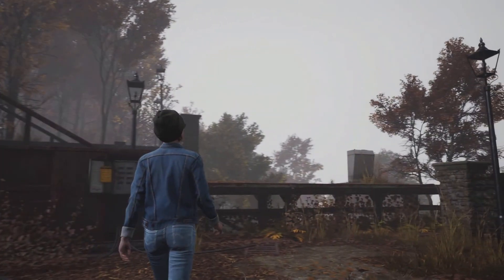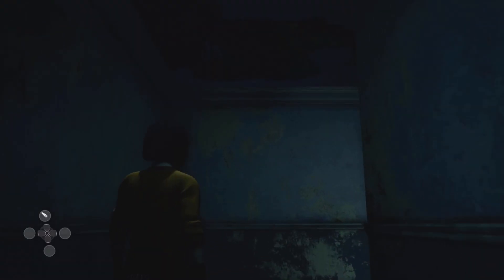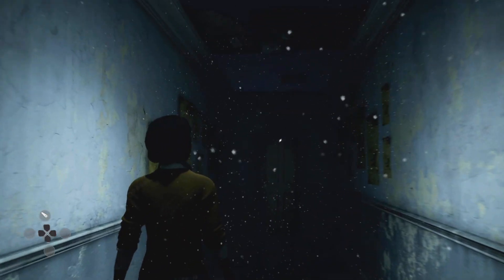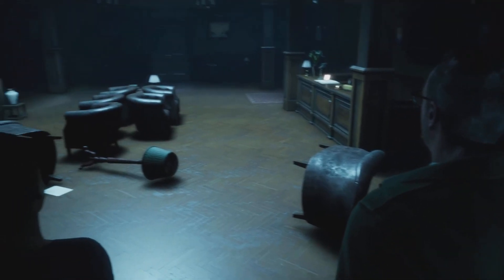In The Devil in Me, we make use of a range of mechanics new to the Dark Pictures series to help convey the unsettling mood and threat of the hotel. With an expanded focus on exploration, the player spends a lot of time exploring the hotel's labyrinthian corridors, and as each character revisits a shared area, the feel of it changes. Each character has their own unique light source.